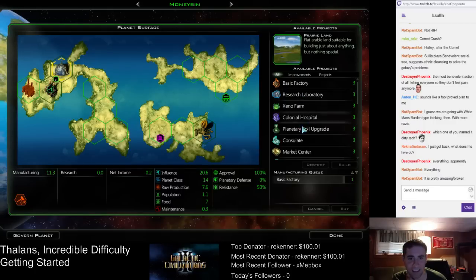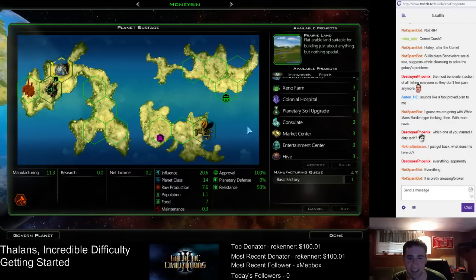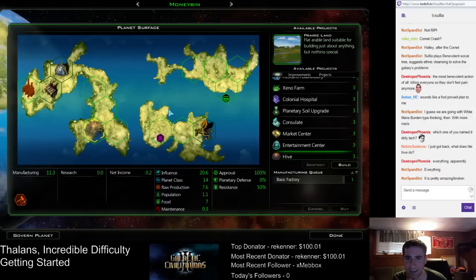Basic factory, that's good. Let's queue up a hive afterwards. Money Bin is going to be the market planet again. I'll put it here, and then that'll give a bonus to the farm that we're going to build and the hospital, which are going to go on those tiles.